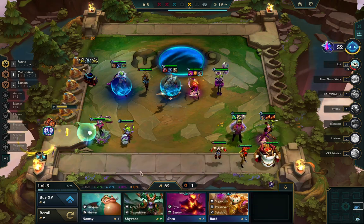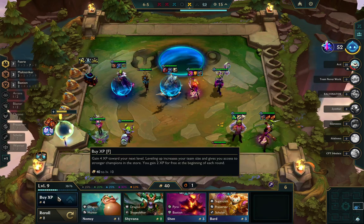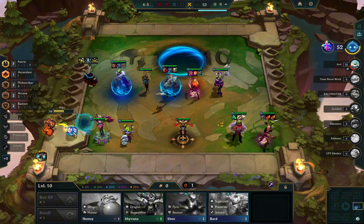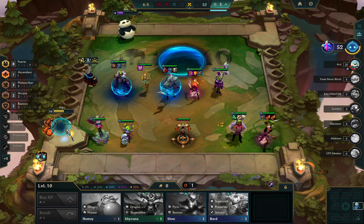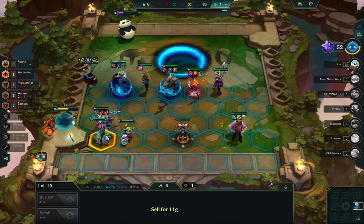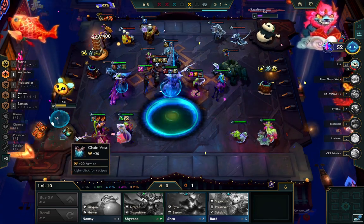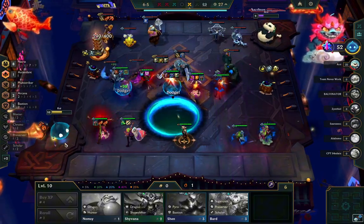I roll for a charm and get an amazing one — Yordal Spirit is very very good. Then I actually sell everything to level immediately and play through Arcana — well, not quite, because I sold the Tom Kench. I think this was actually a small mistake; I maybe should have waited and then leveled up the next round. But because I beat my opponent the last round I assumed I'd be able to beat him this round as well.